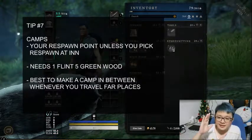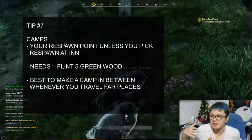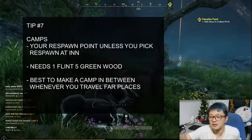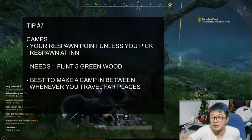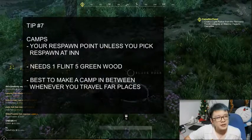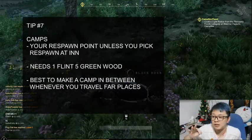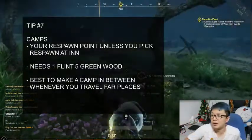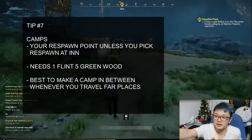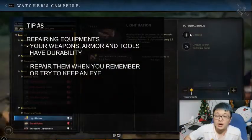Seventh tip is about camps. If you're traveling a few kilometers away — which in the beginning might be one or two kilometers — I suggest setting up camps along the way. If you die, you don't have to go all the way back to town. Make sure you have enough supplies of flint and green wood. If you're going far, especially at low level where high-level mobs can one-shot you, make a camp every 500 meters or so to reach your destination more safely.